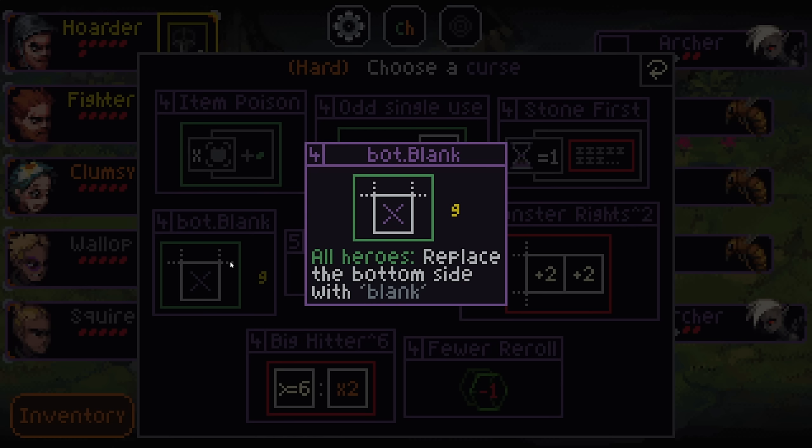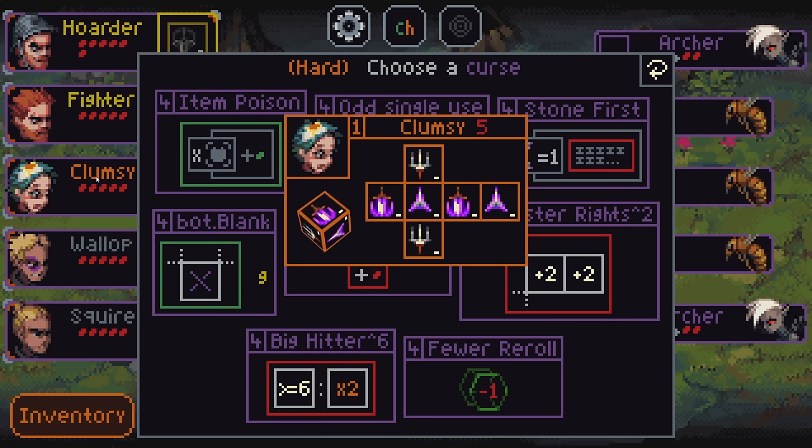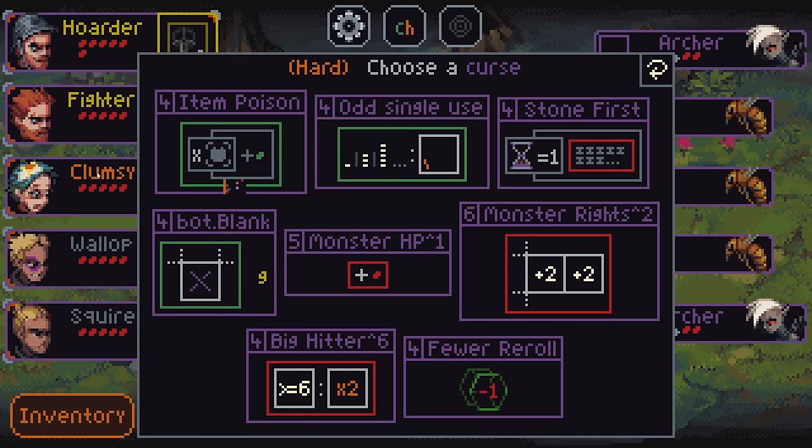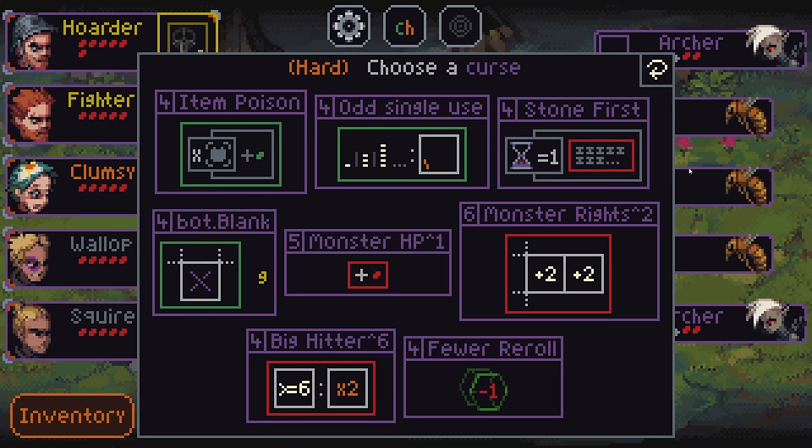Bottom turns into a blank. It's probably workable. We've got the old clumsy. Monster has plus two, plus two on the right. All heroes start poison per quick item on this run. It's a little scary. We'd have to go for a cleanse tank. One fewer reroll is bad, but maybe.